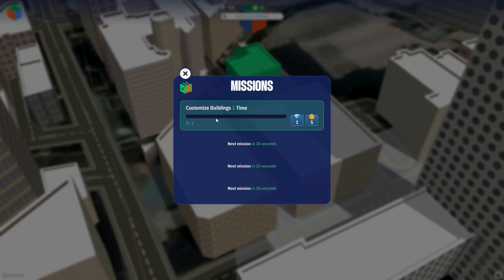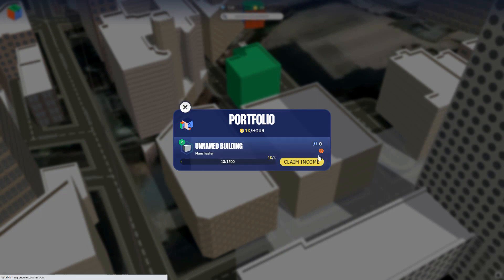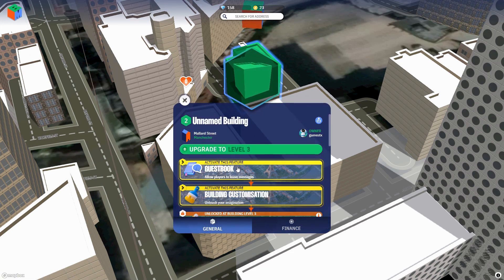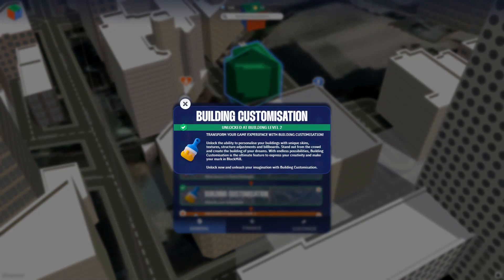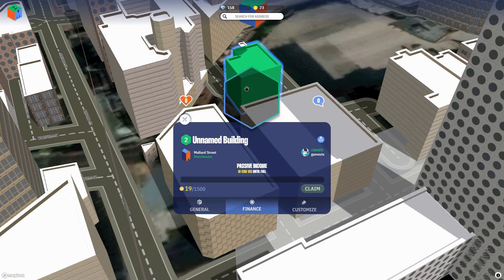One of my next missions is to customize my building, and other missions and gamified stuff will drop in over time. I'm doing that in the background and those are unlocked now. I have to work out how I access that — okay, so now I have a customize option.